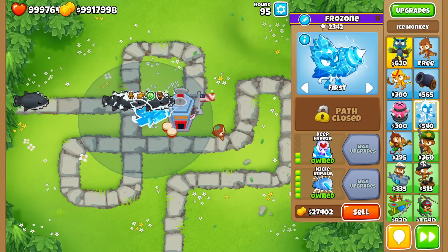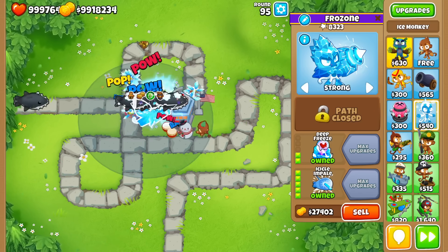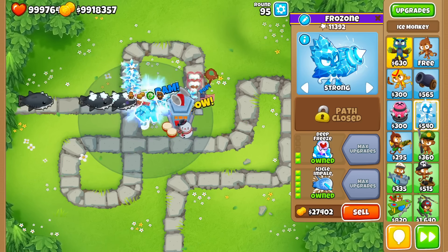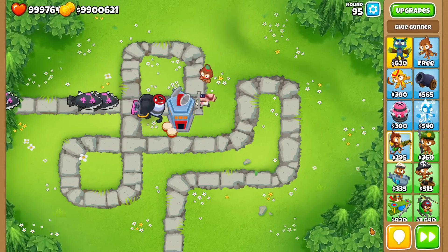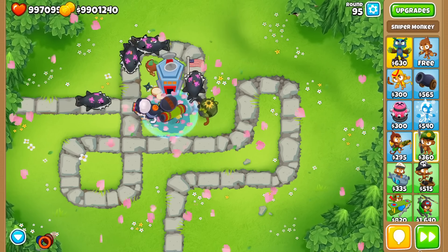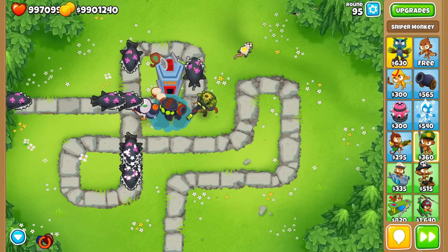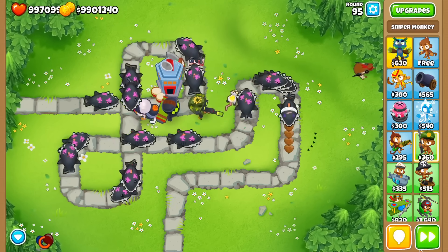A great way to deal with DDTs is to take away their speed, and the best way to do this is with a 0-2-5 Ice Monkey. This guy will slow the DDTs down to a halt, making them very easy to pop. You can also do this with a Super Glue, but Icicle Impales are much more flexible and helpful in runs. Some less expensive slows are 0-4-0 Ninjas, a 0-1-3 Glue Gunner, and 4-2-0 Snipers. These are typically used as supporting towers that can really help out your damage dealers when the DDTs come.